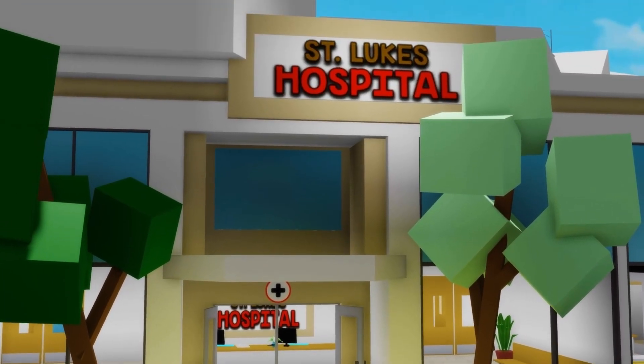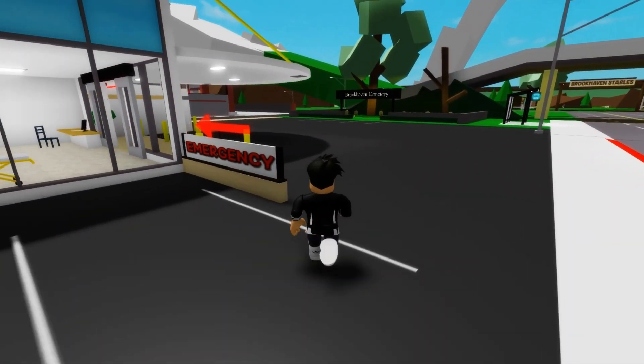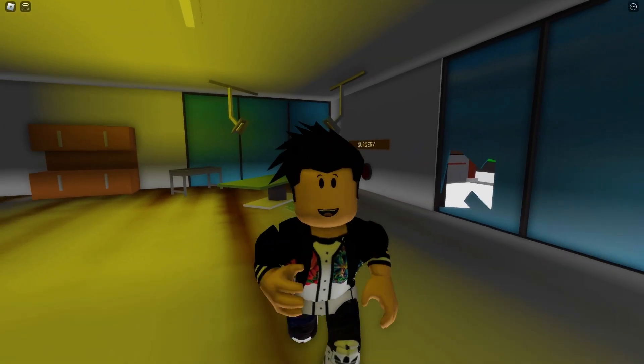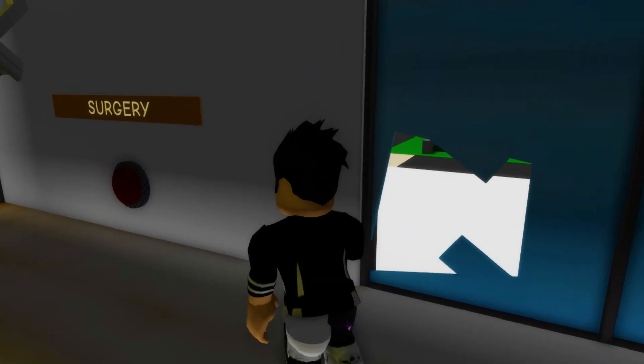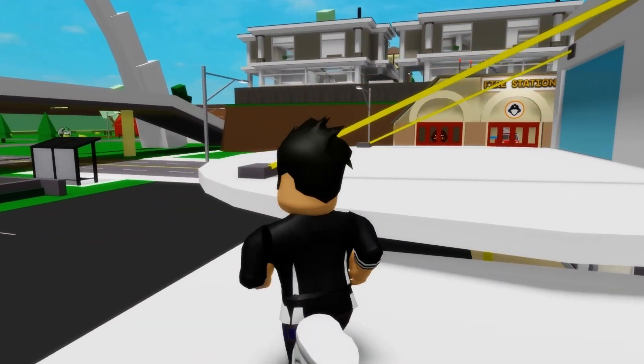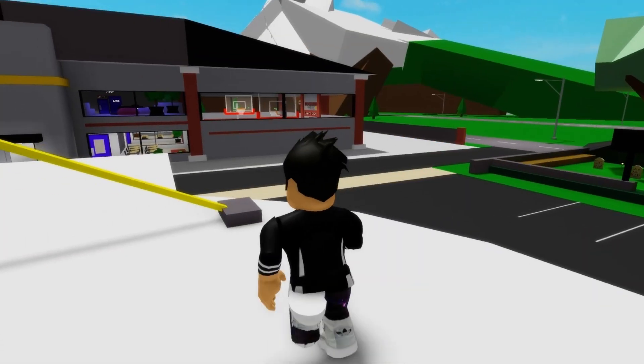I'm here in Brookhaven Hospital, because in this copy of Brookhaven there's a secret. If you look here in this secret area of the hospital, there's a button right here. If I press that button, the whole of Brookhaven will be flooded. I'm going to do it right now — I want to flood all of Brookhaven. For now, Brookhaven is normal — it's not flooded, nothing strange is happening.